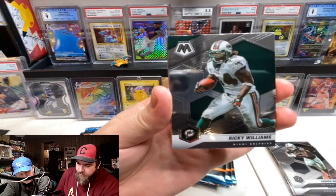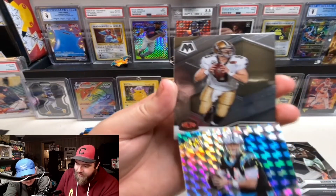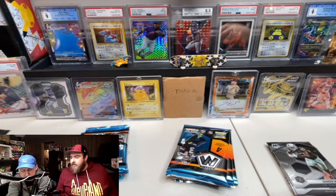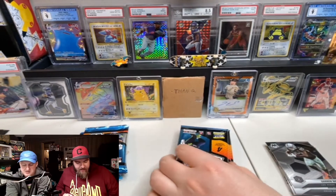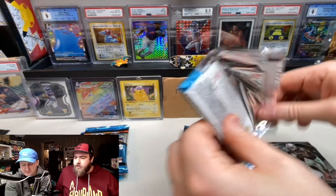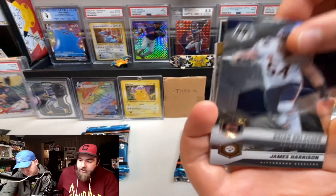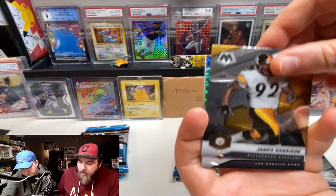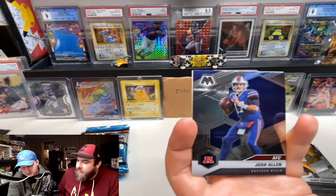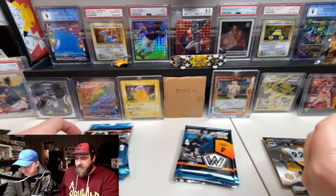Another Kurt Warner. Ricky Williams. Sam Darnold. Drew Brees, Super Bowl MVPs — yeah, that doesn't have the circles. They switch up the inserts and things like that so it still feels fresh to open it. Those Touchdown Masters are brand new. That's actually probably worth a couple bucks right now. Green Cup, Super Bowl MVP — and Josh Allen. Should have been Aaron Donald.